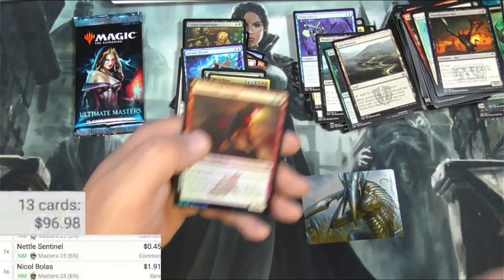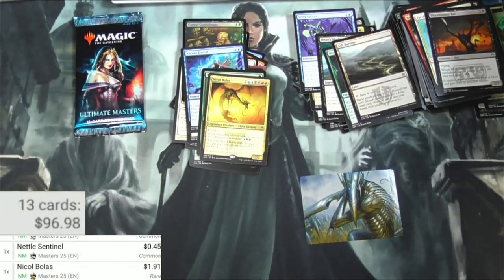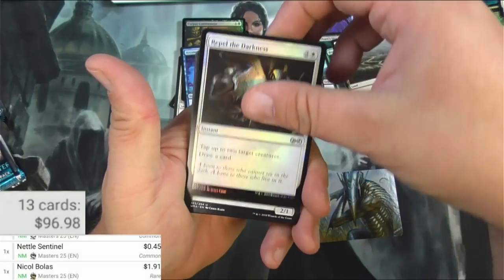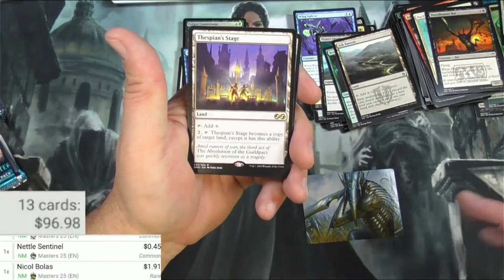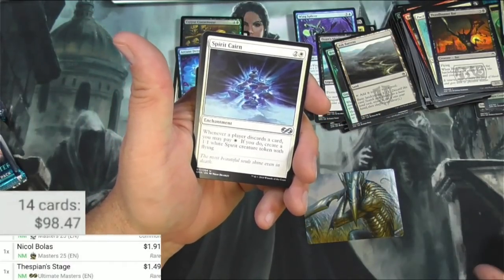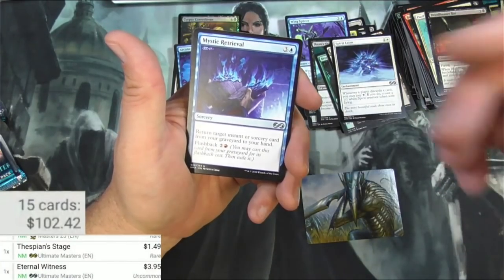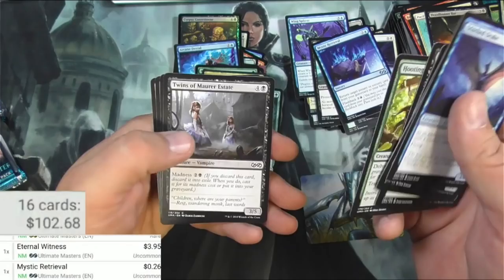The Masters version is even less — buck 91. Chartooth Cougar looks pretty good in foil and a skeleton token — I'll keep that one handy. Last pack: Ultimate Masters. Repel the Darkness, Thespian's Stage — it's a land, you can add any color, or tap two and it becomes a copy of a target land except it retains this ability. Internal Witness — good uncommon, an auto-include in a lot of Commander decks, $3.95 for this printing. Spirit Cairn, Mystic Retrieval — I'll scan it. A Drake, some Marauders, Deranged Assistant, the Hooting Mandrills, Creepy Twins, Crusher, and a Cavalry.